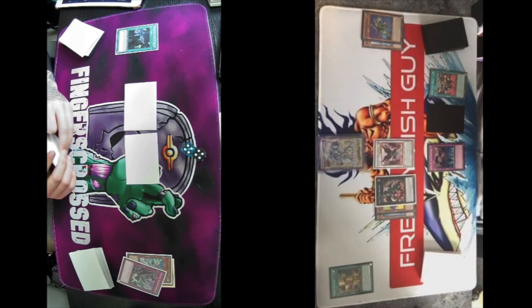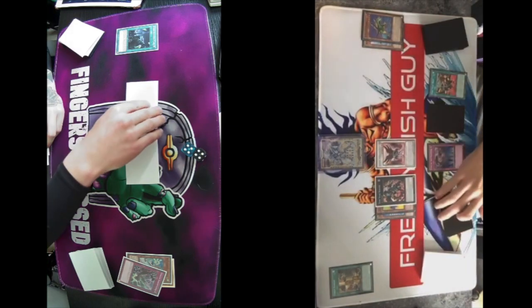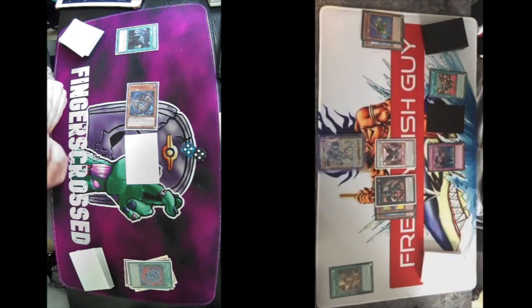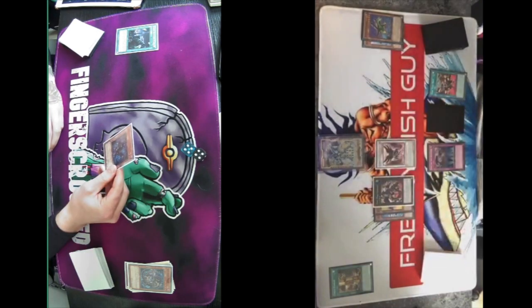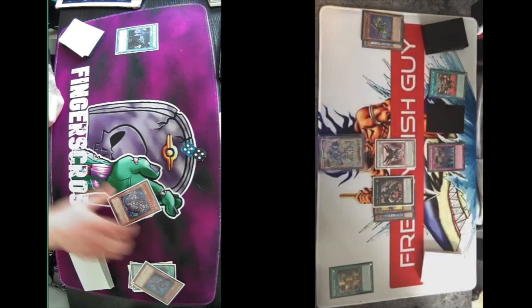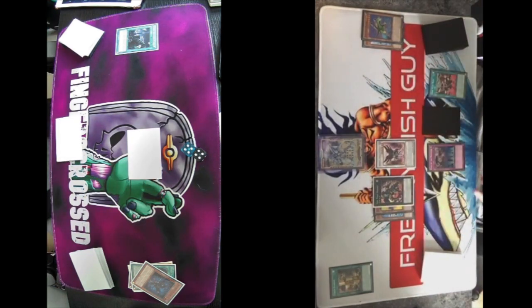Enter Battle Phase. We'll go No Thung into the one near the Fusion Plant — that's Beast. Beast effect: draw two, discard Fossil Fusion. Beast dies. Then 3k direct. Falco effect: Special Summon Beast. Pass turn. Draw for turn, Standby Phase, Redoer activate equip.